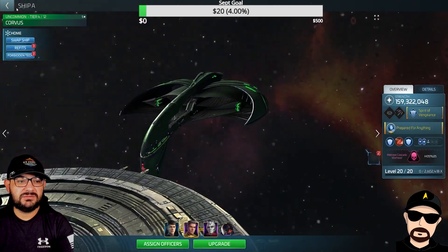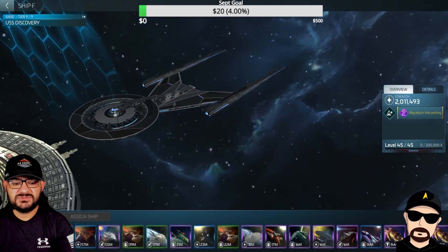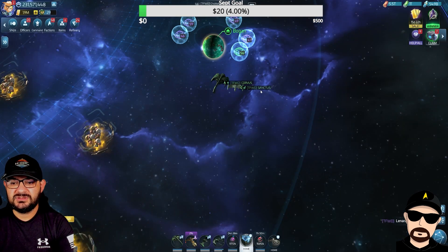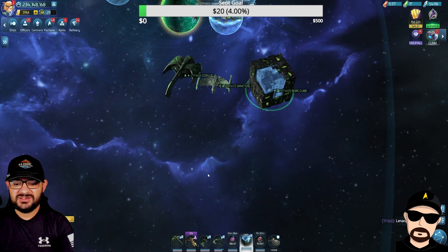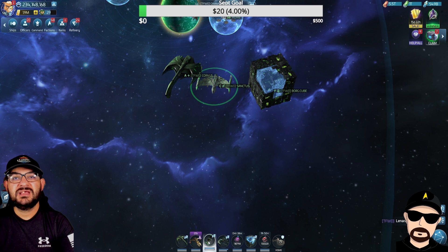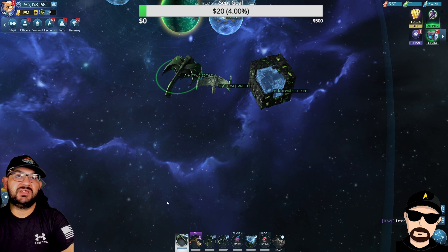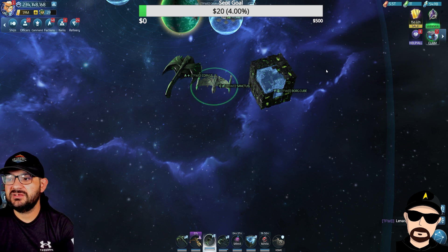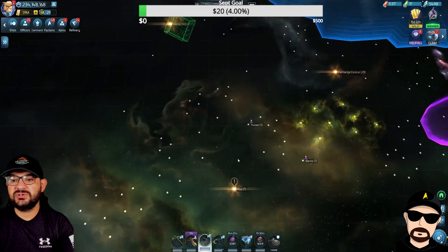Let's take my Corvus out for comparison, and then take our new Borg cube out too. Let's go to battleships for the comparison shot. You can see the Borg cube is 170 million floating in space at 416 warp, compared to my Corvus at 59 million and 370 warp. So I already have way more warp and more strength just at tier one of the Sanctus.